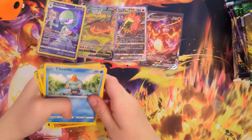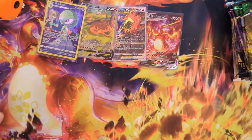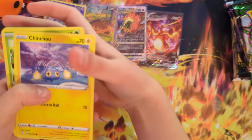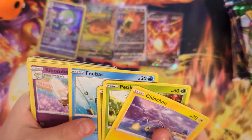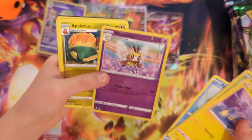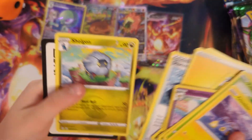For some reason, this already looks like such a big pile and we've only opened a couple of packs — like three or four packs. I'm going to guess lightning energy. Oh, we got it right! Chinchou, Petilil, Dino, Teddiursa, Feebas. Rainbow — I don't know how to say that. Appletun, Electric Energy, digging gloves, Stormy Mountains, and Shieldon.